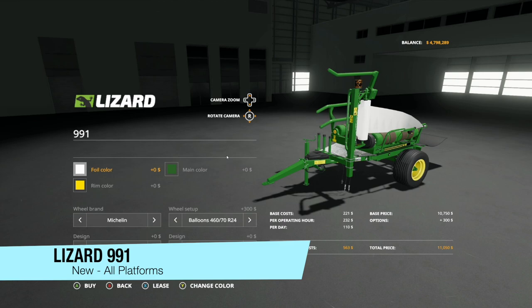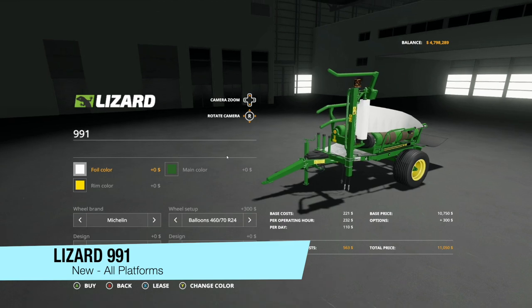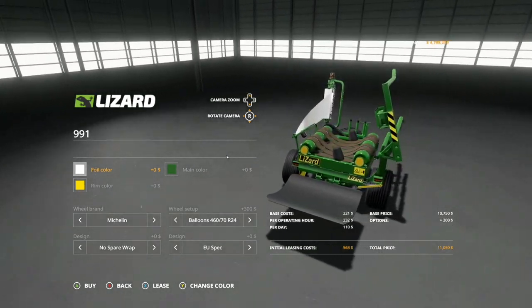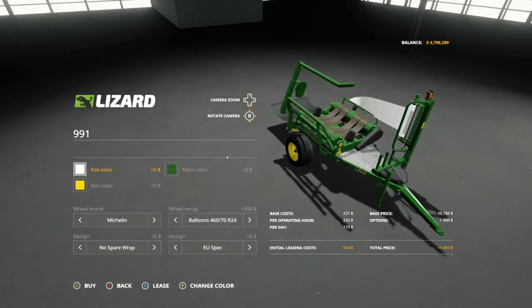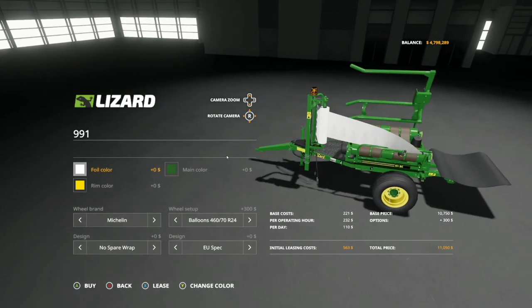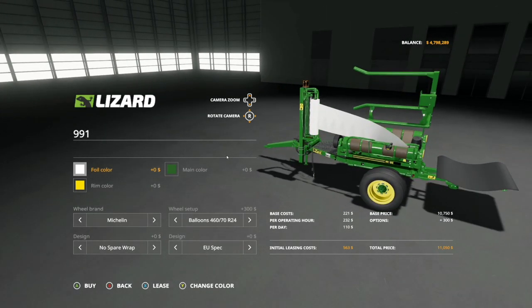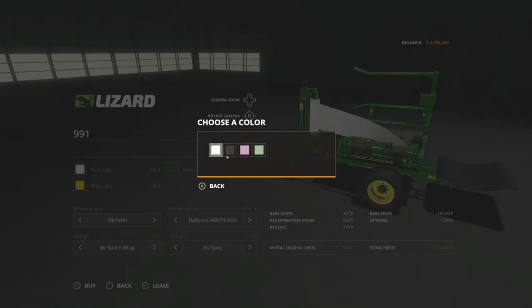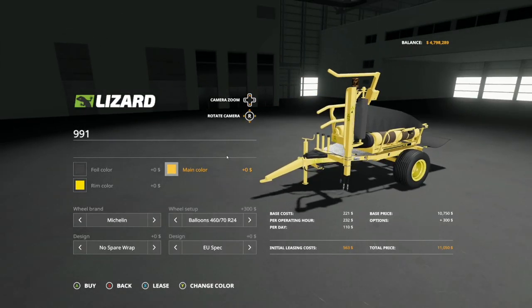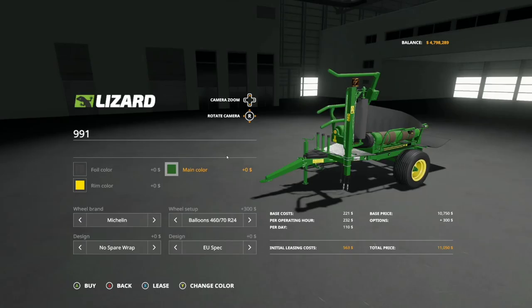Your last new mod for all platforms today is going to be the Lizard 991. This is by 4D Modding and it is a round bale wrapper. The round bale wrapping features practical design, quality components, and precision engineering - this is a beautiful piece of equipment. We've got more than it appears. We start with foil color, basic stuff through here. Main color - you've got green gloss, green matte, yellow gloss, and yellow matte. This is mainly aimed towards John Deere colors, but if you want to go with yellow, you could do that and be good to go as well.